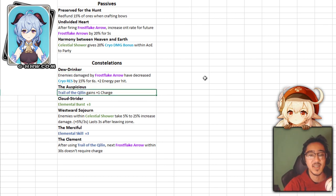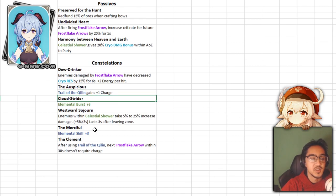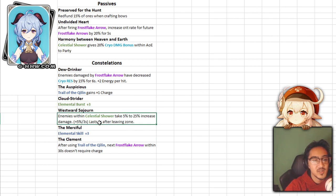For C2, Trail of the Qilin gets a plus one charge, so you'll have extra taunt lotuses, which makes things easier. C3 and C5 give plus three levels to the elemental burst and skill respectively — remember bursts first and then the skill, instead of the other way around. For C4, enemies within Celestial Shower take 5–25% increased damage, plus 5% every three seconds and for the last three seconds after they leave the zone. Overall her constellations seem like they help not just her but the entire team.